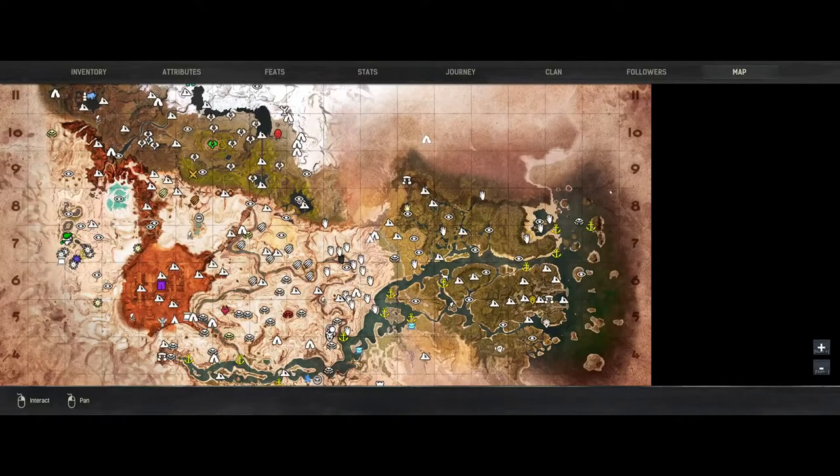I will show you where I'm at on my map. The base I have is right there on the west side of the map. We're going up here — Ancient Cave.